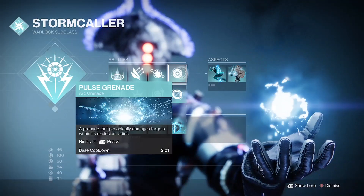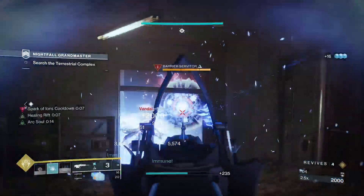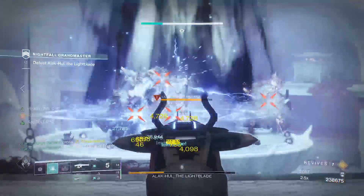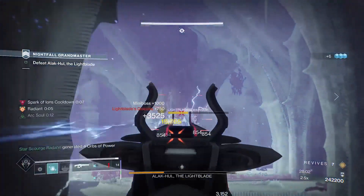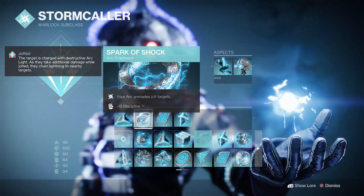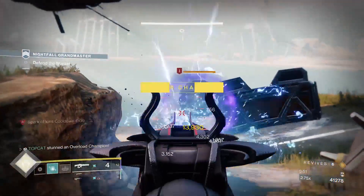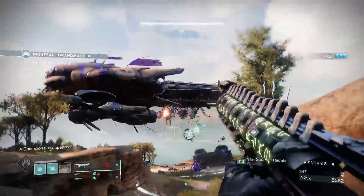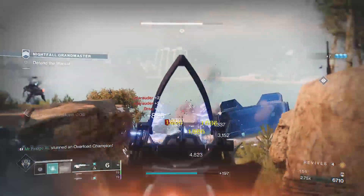I am running a pulse grenade — this periodically damages targets within its radius. I think this is easily the best grenade for the arc Warlock, as it has the perfect balance of damage, radius, and cooldown. This will play a vital role in our super regen, as one of the easiest ways to generate super energy is pure damage output — simply put, the more damage we do, the more super energy we gain. So we are going to run Spark of Shock, which allows our arc grenades to jolt targets. This massively improves our damage output, as once a target becomes jolted, any damage done to it periodically sends out arc damage. And what do our pulse grenades do? They pulse of course — so now we have a self-jolting grenade.